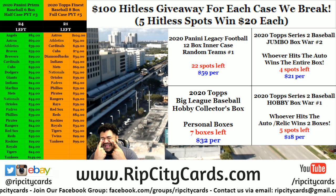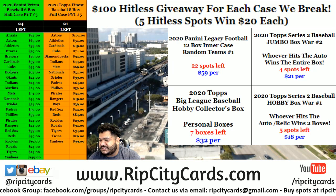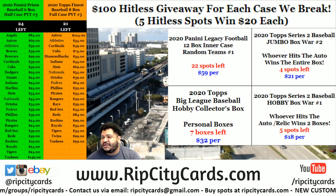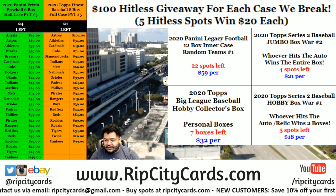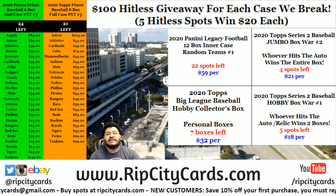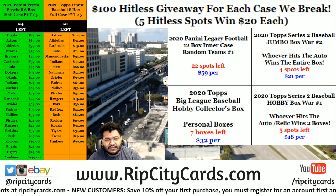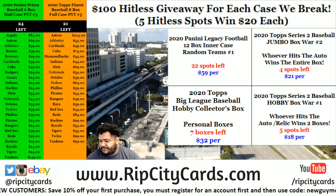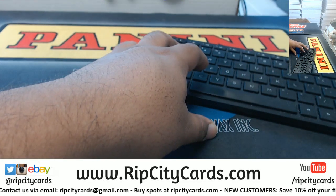Alright, it's about that time. We're gonna go ahead and knock out a 2020 Topps Series 2 baseball jumbo box war — number one, winner takes all. Whoever hits the autograph wins the entire box. Everyone's gonna get assigned a pack randomly, and whichever pack has the auto, whoever has that pack wins the entire box.